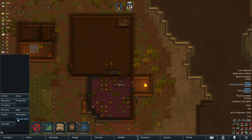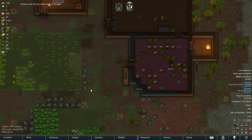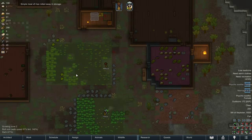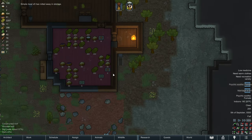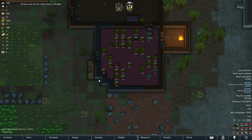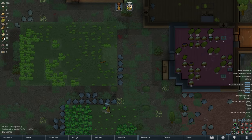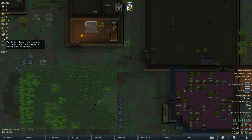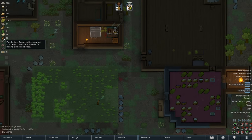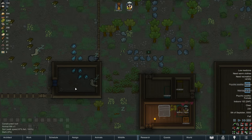That's fine. We can add a marriage spot. They can get married right here. There's going to be no one to watch their marriage - too bad. Our simple meals are rotting away in storage. That means we've overcooked simple meals. I think that's because of all the meat that we've been hunting. Really, we're hunting all those animals not for the meat but for the leather, so we'll take it. A little bit of wasted work there, wasted resources, but it was worth it.